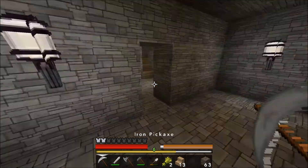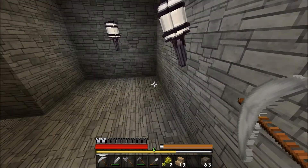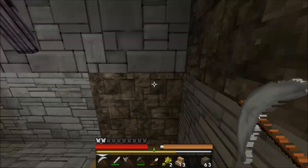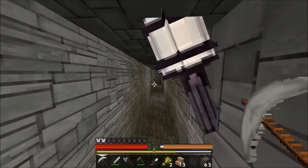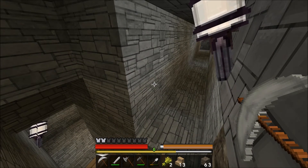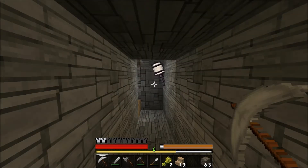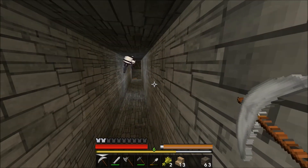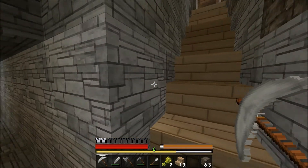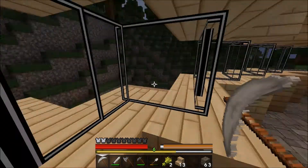I started mining out here to get cobblestone. I came into here where I made a little room where we're going to have the bed — it's not a big room, but we don't really need a bigger one. I kept going up here where I came out, so we could have another exit, because it's a bit annoying going around the whole house. Down in the corridor we're going to use perhaps for a chest room.